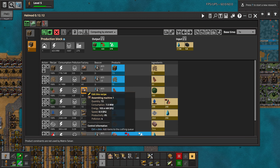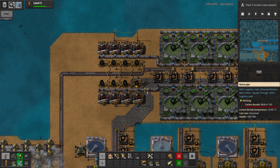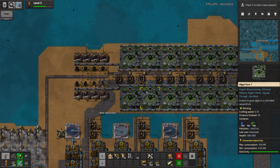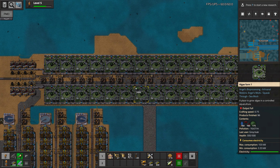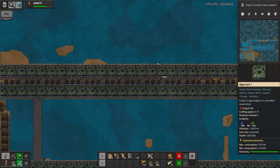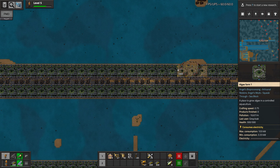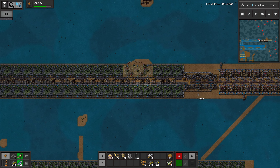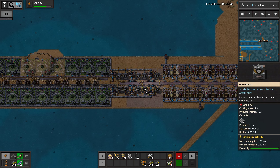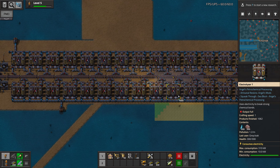So apparently we need one machine handling the cellulose fiber for each of these, not one for each four as we are currently doing. You live and you learn. I guess we're just gonna make this a lot wider or taller. I really wish these groundwater bores were affected by the squeak-through mod but they're not. I always get stuck on them.